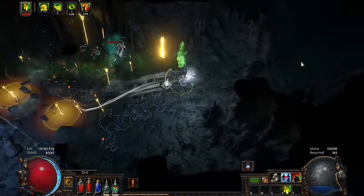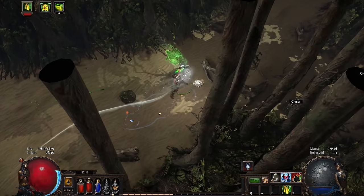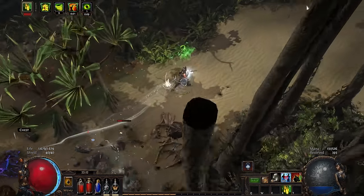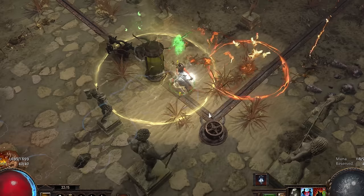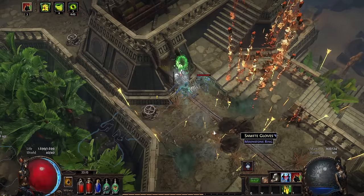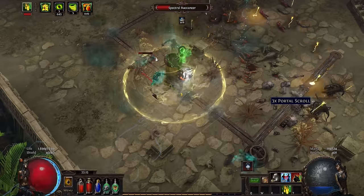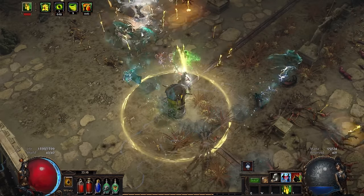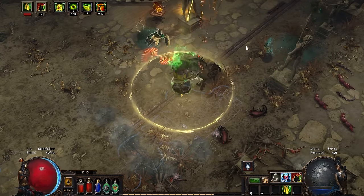You may remember this area because this was Merveil's arena — the Act 1 boss. Knowing my way through those caverns, I arrived at the Beacon. It's quite a large area in which you have to stroll through the sand past the deadly tentacle monsters up to the beacon. By standing close to the fuel tanks, they slowly — very slowly — lock in and give fuel to the beacon. This isn't too bad, but can be quite difficult if you don't have the damage or defense to handle the onslaught of enemies.